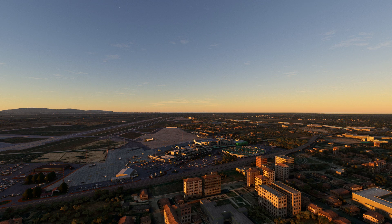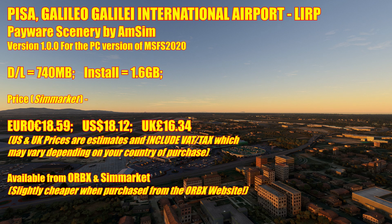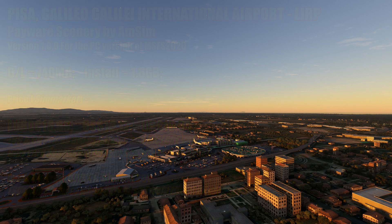Just to let you know, I paid for this airport — I bought it from Orbix and it wasn't given to me, so the reviews, comments, and thoughts are my own and have not been influenced by anyone else. So there you go — it's Pisa Galileo Galilei International Airport, Lima India Romeo Papa. It's a payware scenery by developer AMSIM, who is rapidly becoming a well-known and really capable developer. This is version 1 for the PC. Download is 740 MB, installs at just over 1.6 GB. SimMarket price is 18 euros 59 cents, roughly 18 dollars 12 cents US or 16 pounds 34 pence UK. It's a very nice airport — no hesitation in recommending it.